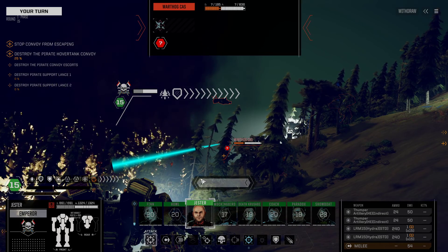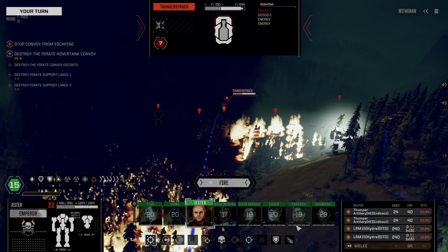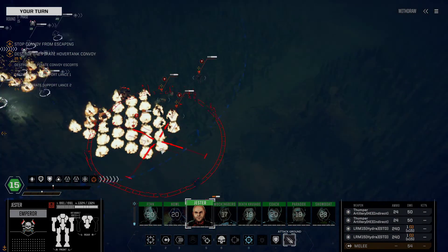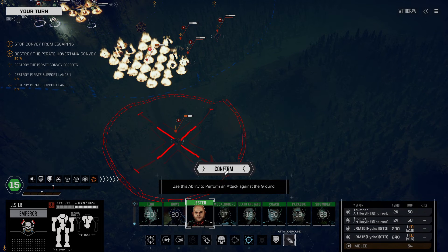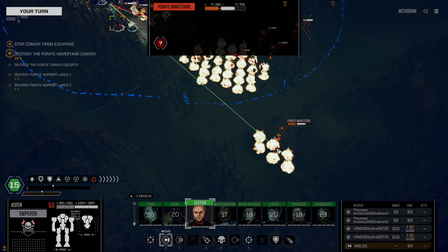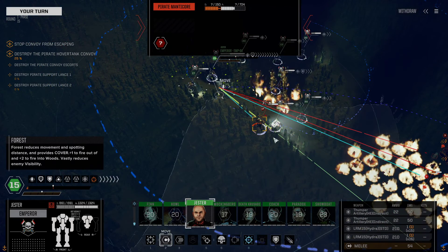We're switching from two Hydras. The Warthog is untargetable. The self-propelled artillery, however, is not — but the accuracy is too bad to actually try. So I think I'm going to wipe out the pirate Manticore, at least give our best chance to get it, because he's so far ahead of the rest of the group. A little bit of damage, fire getting through — not a lot. He's almost dead, which is helpful.